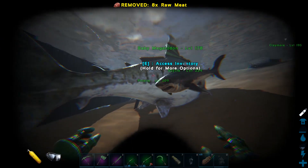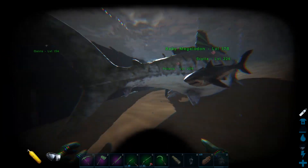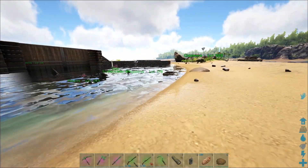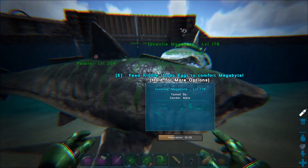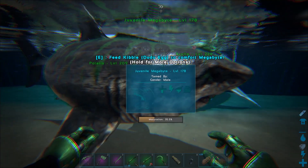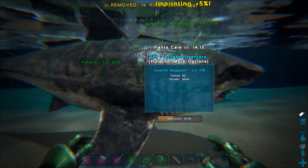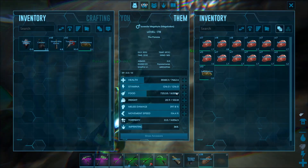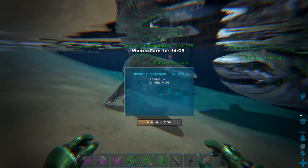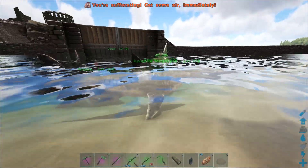I'm going to sit here and hand-raise this guy and start thinking about our crafting area a bit more. Once I can get him feeding on the kibble, we'll probably start working on the actual crafting area. And we're back — our baby Megalodon, now a juvenile, is doing pretty well. I've decided to resurrect an old name from Season 1 and call this guy Megabyte. He's looking for some more kibble — a dodo egg — so we'll feed it that and imprint another 5%. Maturation is now at 35.5%, imprinted at 36%, and trike egg kibble was the only other kibble it's wanted.